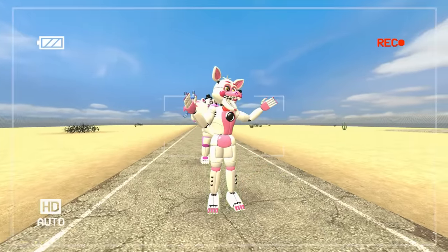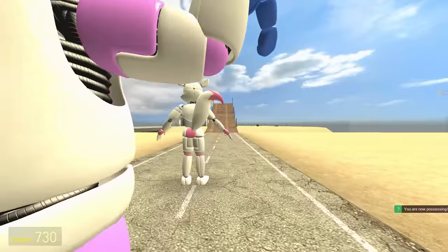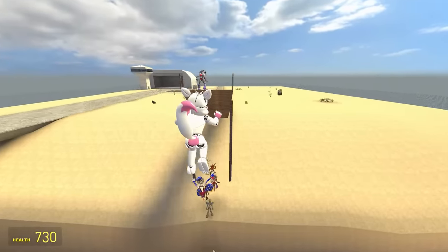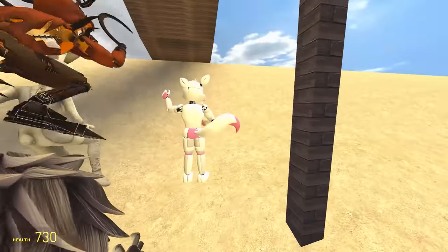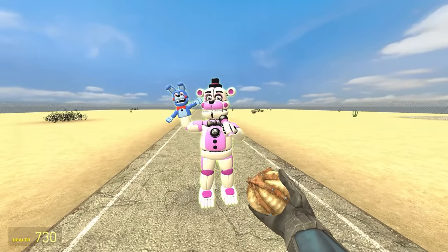Up next is Funtime Foxy. What a fun time — I don't like it when your face opens though, that's not so fun. Here's the walk and here's the run, arms outstretched. The jump's not bad, and I think that's in front of Vanny — Funtime Foxy takes second place.